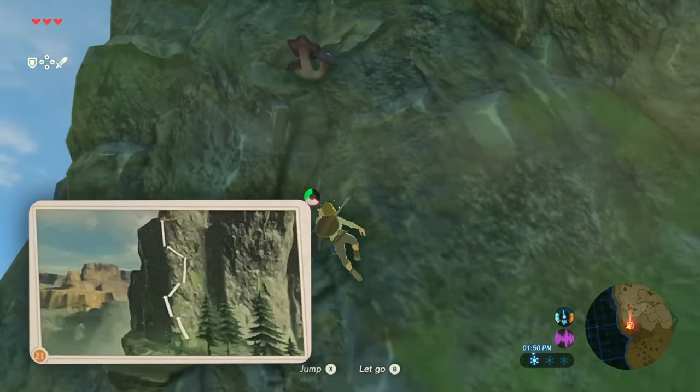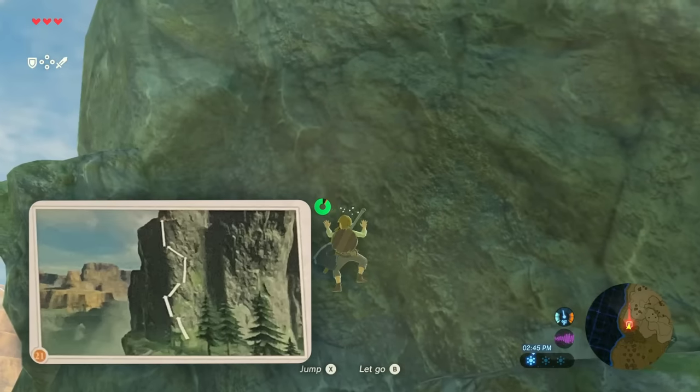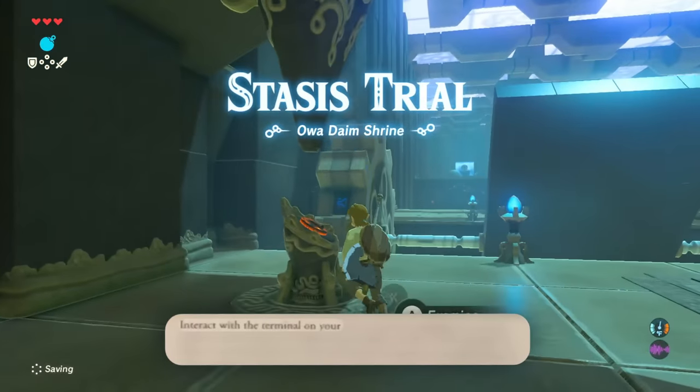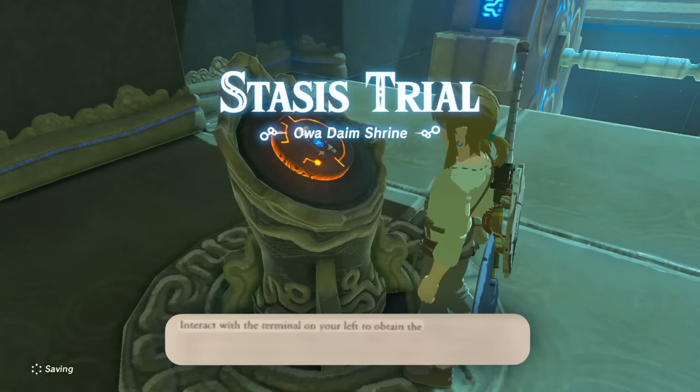Now I have to go left, left, right, straight, left, and straight. Get in the shrine and interact with the terminal on your left and obtain the Stasis rune.